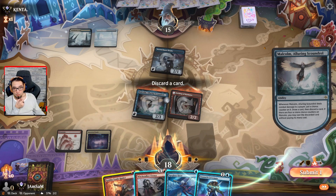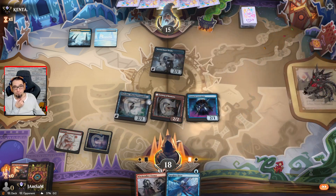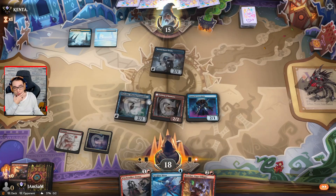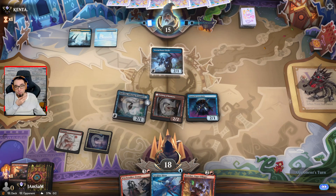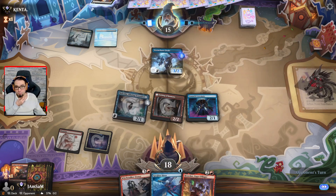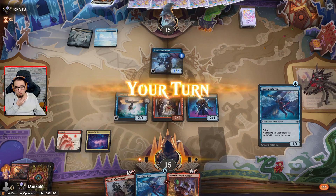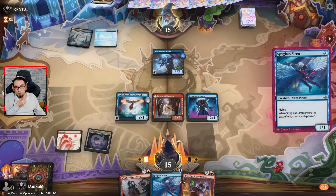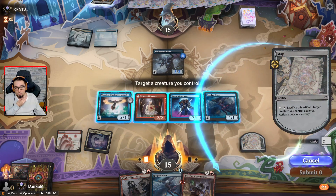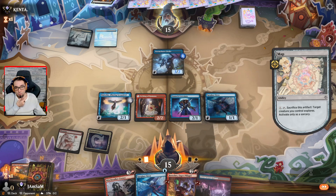Get rid of that one, play this one. Breaches — but we need to draw land. We can do the spyglass and then use a map to find a land if we don't draw one. Hey, we found the land.